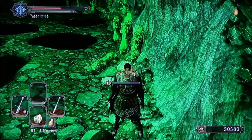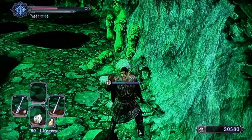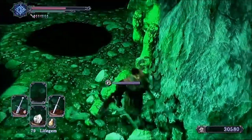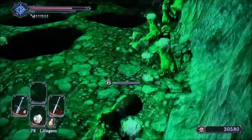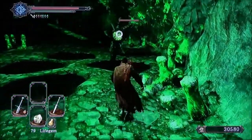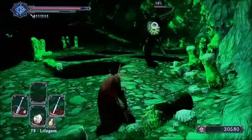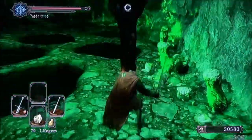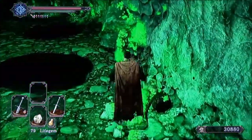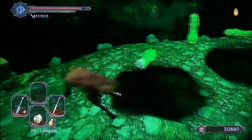I have plenty of life gems though. Life gems neutralize poison in the sense that they heal you as fast as the poison is killing you, so it kind of evens out. Now anyone who's been here before knows that these black pools hold these grabber guys, and if they get a hold of you they'll push a spike through your face. If your health is low enough they'll one-shot you; otherwise they'll do a decent amount of damage.